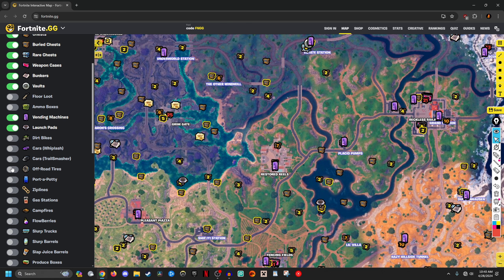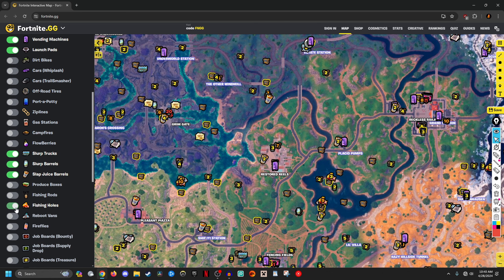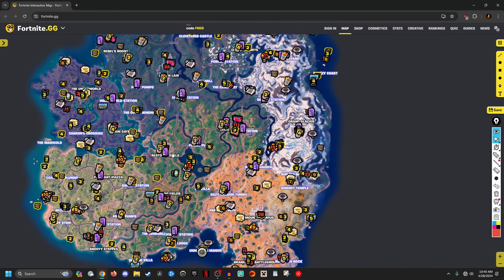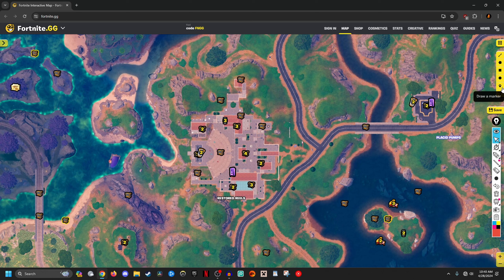Launch pads work great. You can put anything you really want — slurp truck, slurp barrel, slap barrels, fishing holes, anything really. That stuff is really helpful. After that, you're going to have a map with all the loot and stuff that you need, and this is how you're going to plan out your loot route.